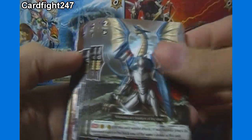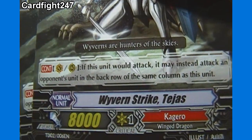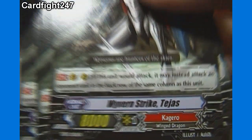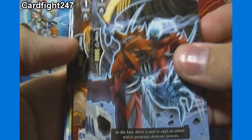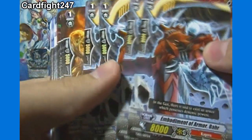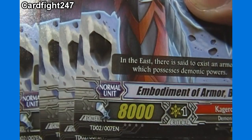We got Waver and Strike Tejas — 4 of that, Grade 2, with 5,000 Shield and 8,000 Power. And Armor Bar, seen a lot on the cartoon series so far — 4 of him, Grade 1, 5,000 Shield, 8,000 Power.